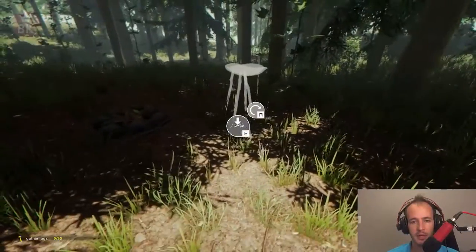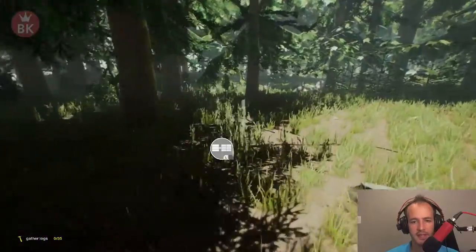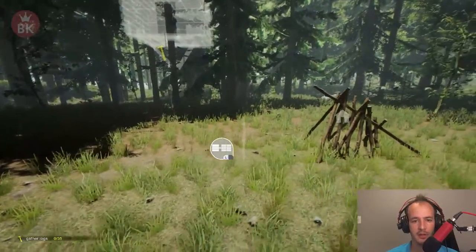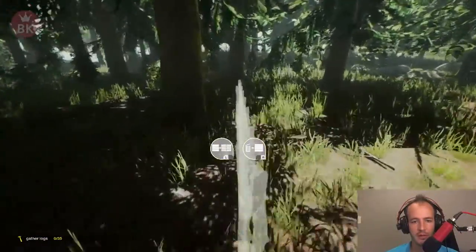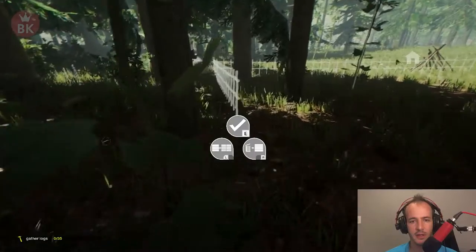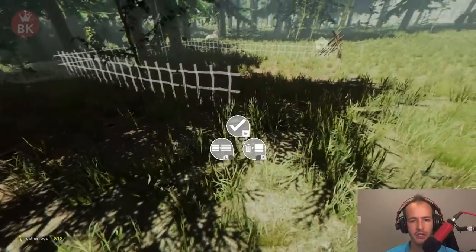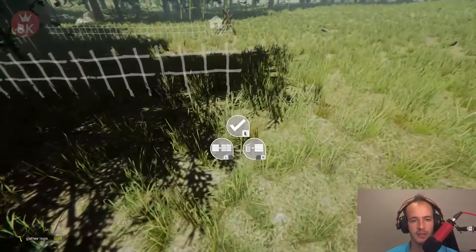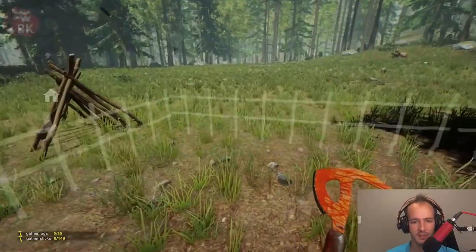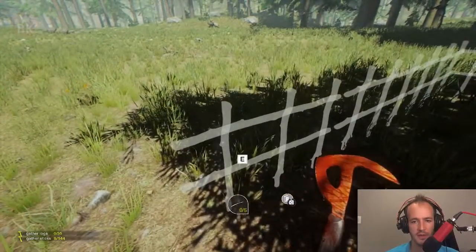We need to go to the beach really quickly, but first let's do a custom building — a stick fence. Let's start from here, going this way, to about here. It's not gonna be in a perfect formation but it's gonna be something — a small amount of defense for us. Let's take out this one and that one.